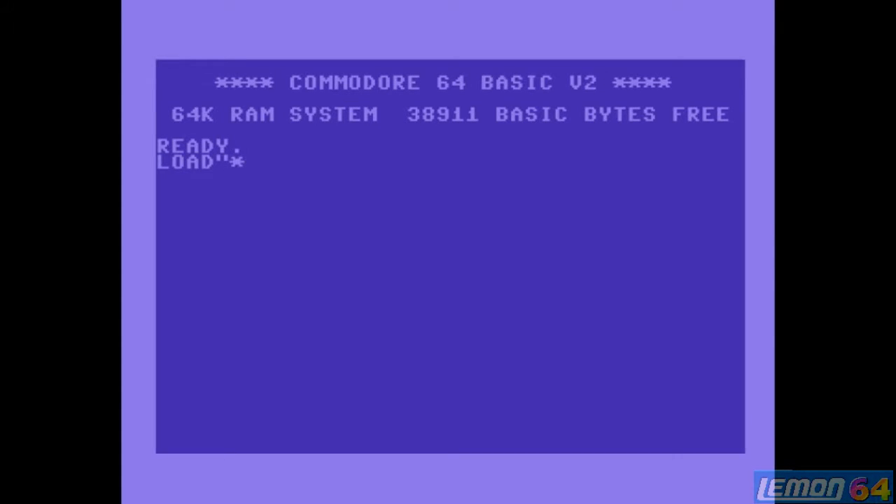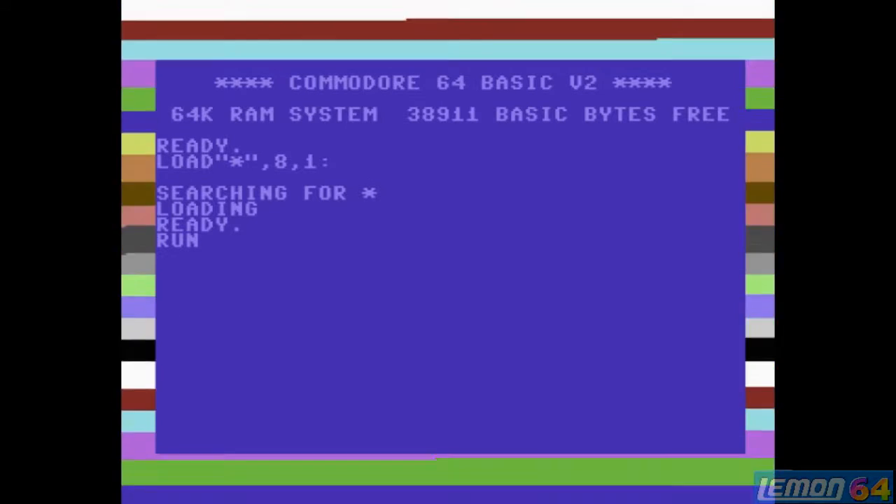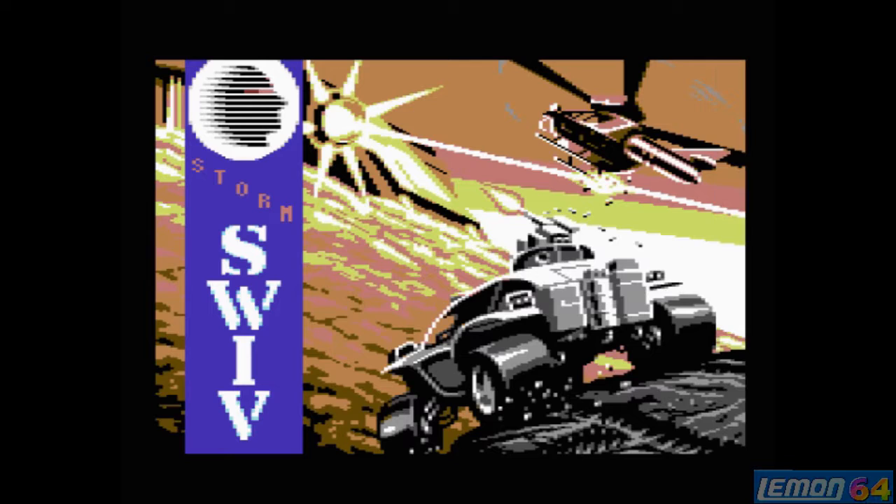Welcome to another Lemon C64 game guide and review. In this episode we'll be checking out SWIV, developed by the Random Access team of The Sales Curve and released on their Storm label in March 1991.